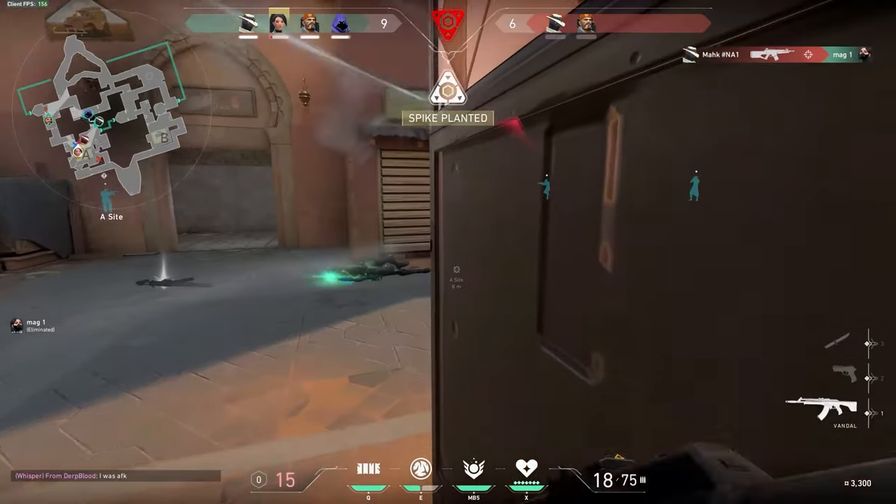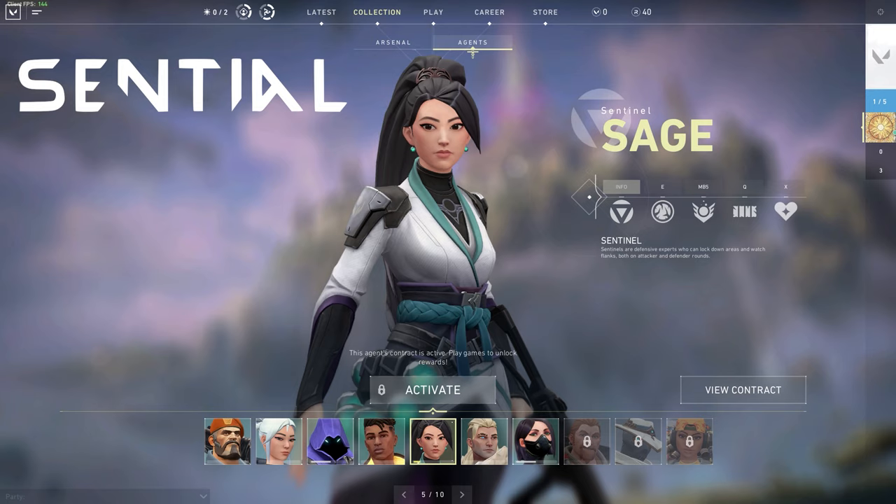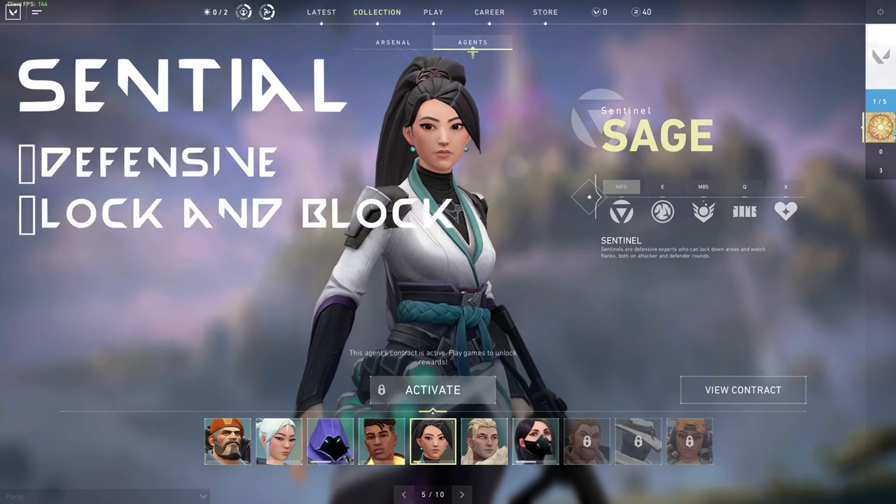First off, her character type is a Sentinel. Riot describes Sentinel agents as defensive experts who can lock down areas and watch flanks, both on attacker and defender rounds. This is extremely true with Sage — her abilities are great for locking down a bomb site on the offense while also keeping enemies out on the defense.